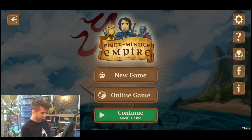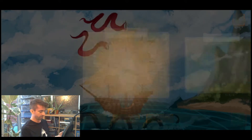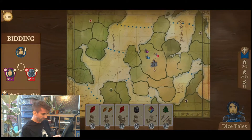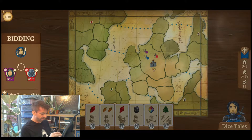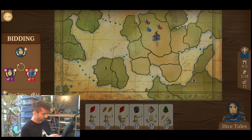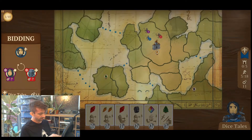Let me find my game — continue local game. So you have a map separated by all these regions. The dotted lines denote sea travel, so you can only move across them if you get a sea card. And you always start in a capital. So let's talk about the bidding on the left-hand side here — you bid to go first. What might influence you is the card spread on the bottom.